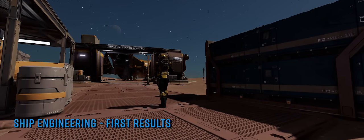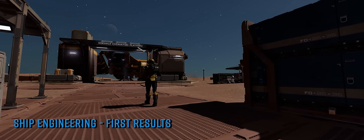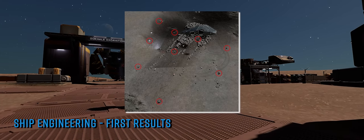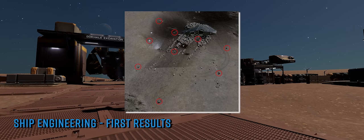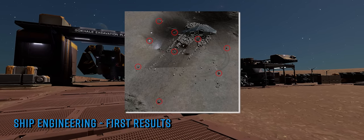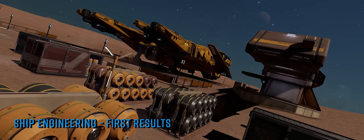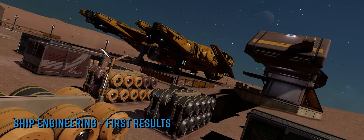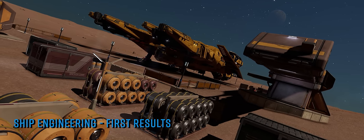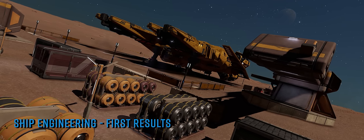Frontier made a point on their livestream on Wednesday of mentioning the Jameson crash site, a very popular destination for those looking for encoded ship materials. Where there were 4 scan points at the site there are now 9, the locations of which you can see highlighted on screen now. The amount of data coming from each scan has also been significantly increased, with anywhere up to 16 or more units being downloaded depending on the encoded material type you get. Again significant value in its own right — take it to a material trader however, and so it goes on.